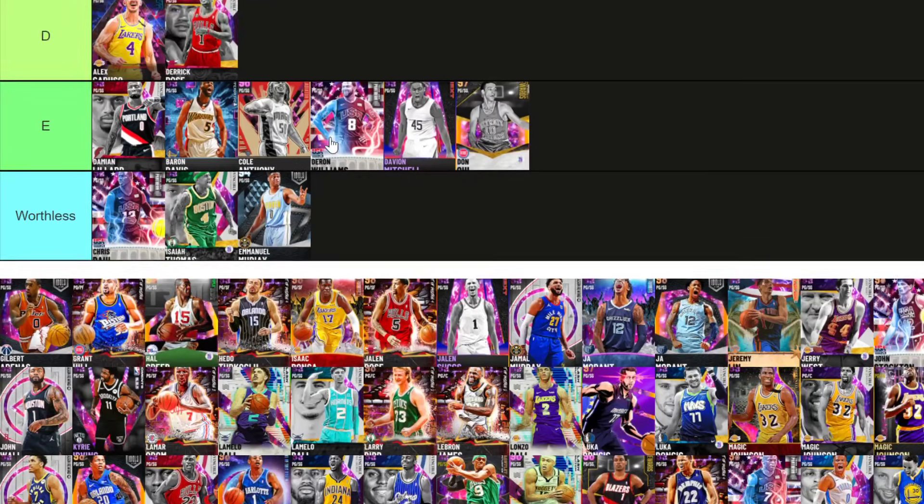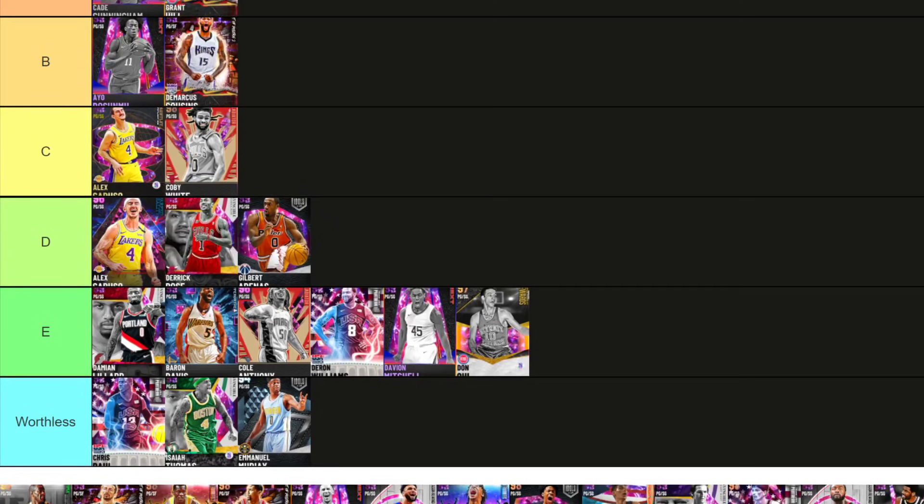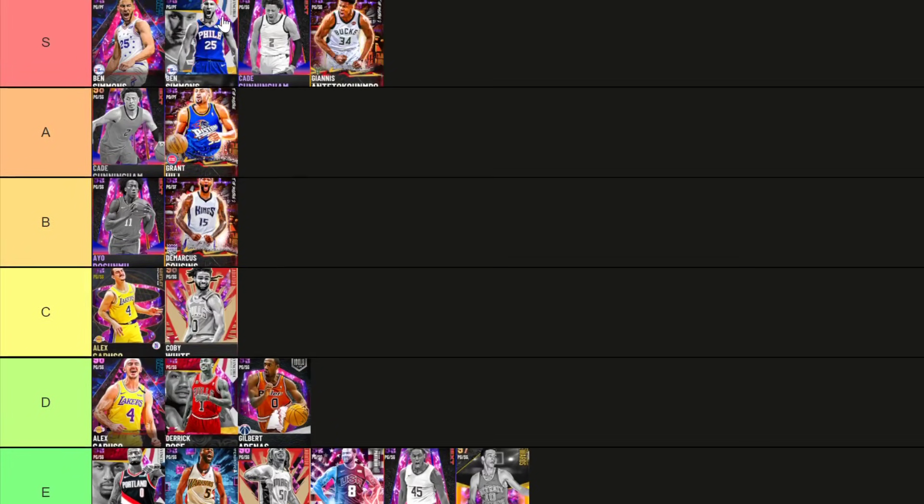Gilbert Arenas with that Tray Burke base is going D tier. Grant Hill is an A tier player — still a really good card. He is way better than people think. He can move, he can shoot, he plays defense. His release leaves a little bit to be desired, but when he came out in the middle of Season 6 he was the best player in the game — came out the same day as point guard Kobe and there was no debate, Grant Hill was a hundred times better.